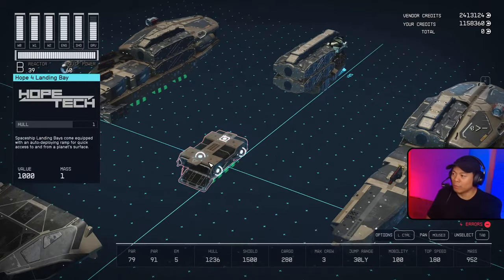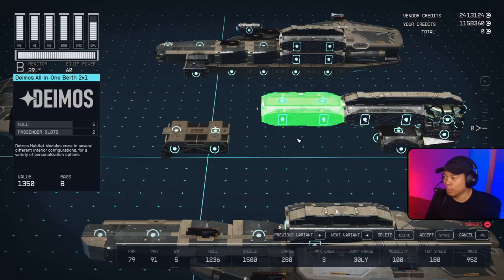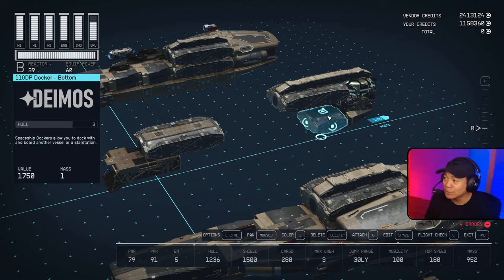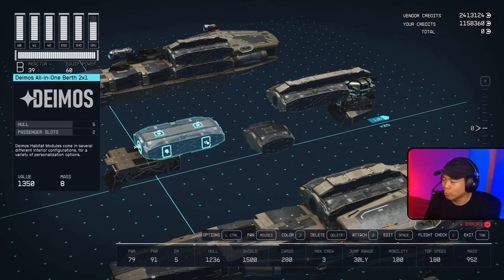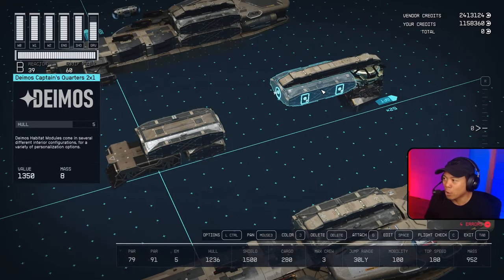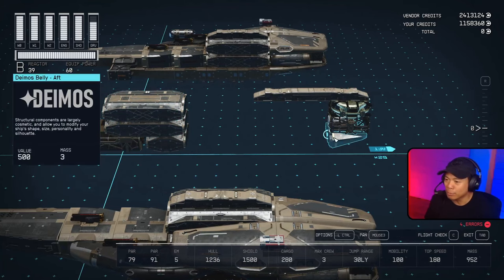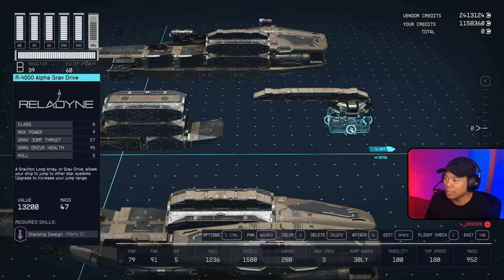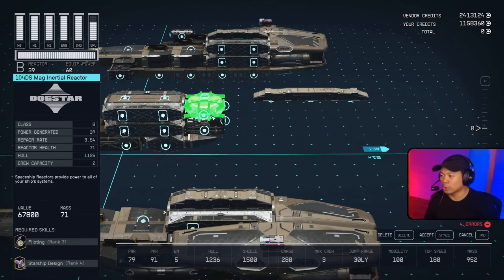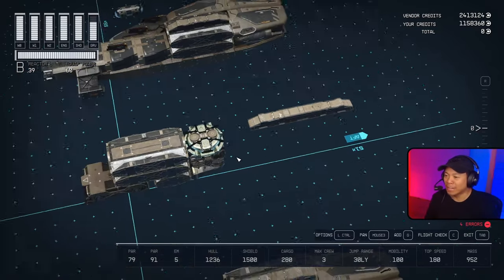So let's sit back. We start with the Hope landing bay. On top of this we're gonna take the Deimos 1x2 birth two by one — feel free to use whichever manufacturer you'd like. Underneath the Deimos 1x2 two by one we're gonna bring over the 110 DP docker on the bottom, and on top of it we're gonna bring over the Deimos captain's quarters two by one. Behind all three of these pieces we're gonna bring over a Deimos belly in its aft orientation, and our 4000 grav drive and the 104 DS mag inertial reactor.